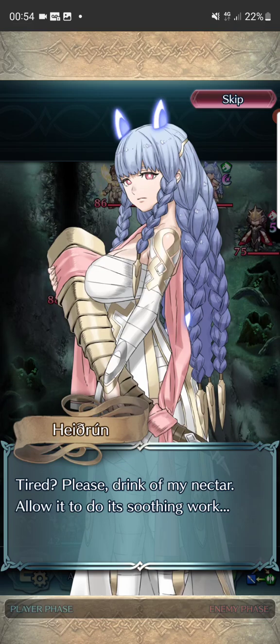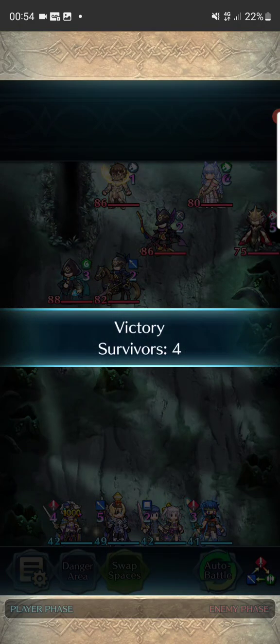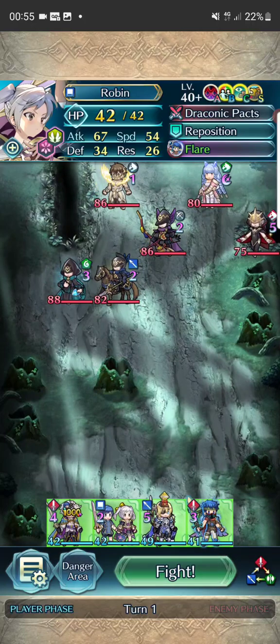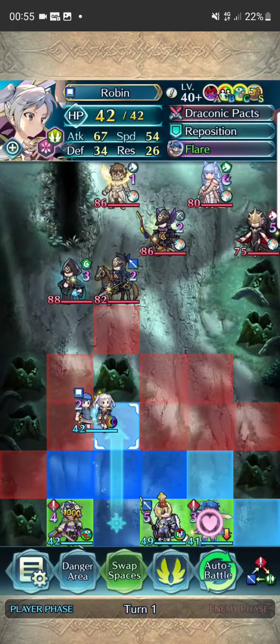In-game: 'Please drink of my nectar, allow it to do the softening work.' 'No, I prefer training. The body can't fight illness, injury, and fatigue — even fatigue.' I don't know how to use that trace — that little line that they have, the 'even fatigue' part. I should learn about it.